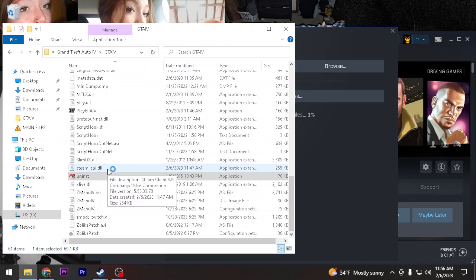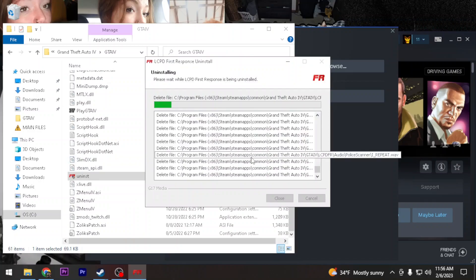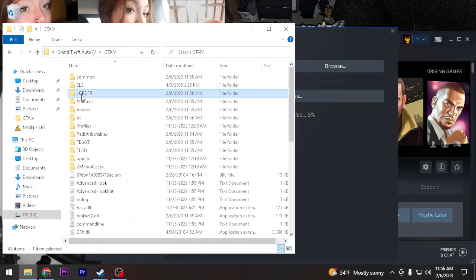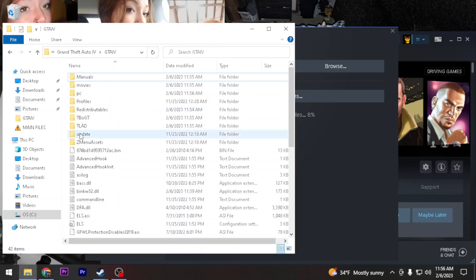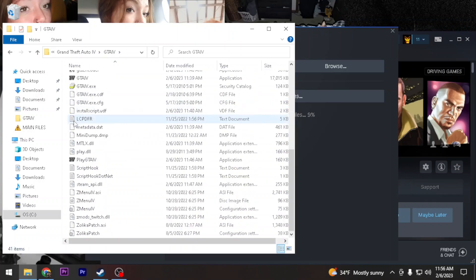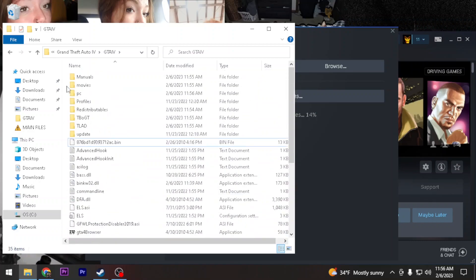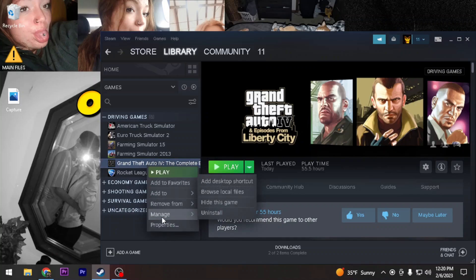While I'm at it, I'm going to go ahead and uninstall this too. And that is how you guys uninstall LCPDFR if you don't know - just click it and uninstall it. Pretty much what I would do is delete anything that's modified. A lot of this you could just remove it all.